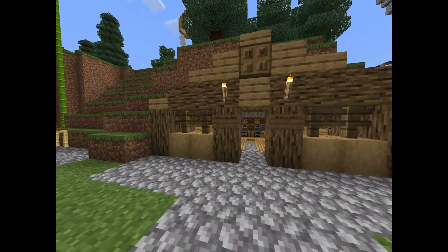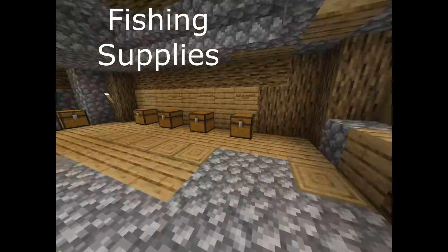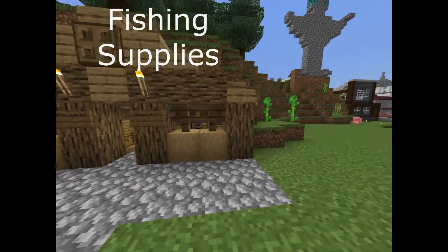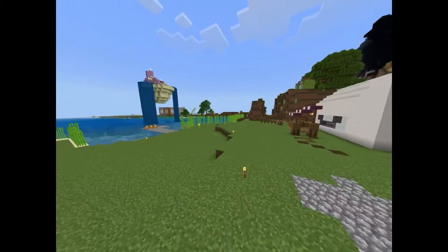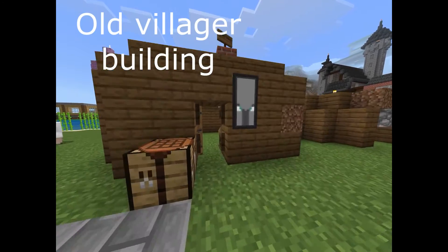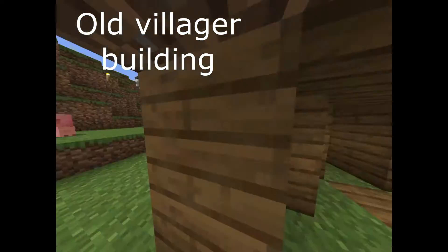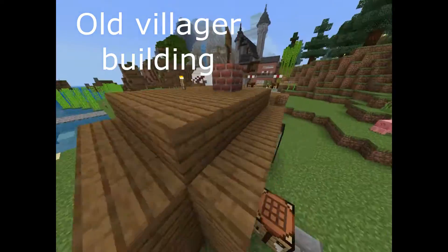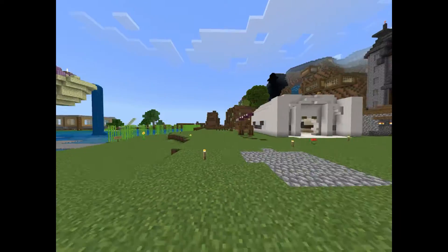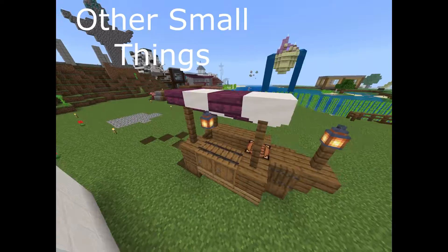Right here we have the fishing supply shop — very inactive, worn down, but it was technically the first building in the city. Then we have the old villager building, a very old historic build. It looks terrible but we just keep it around because of the history behind it. Then we have this little cart right here.